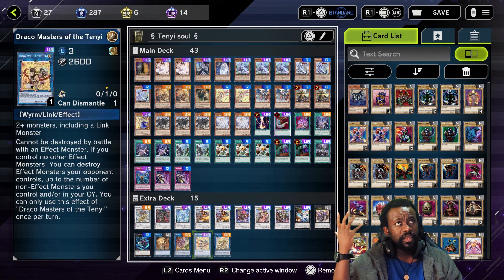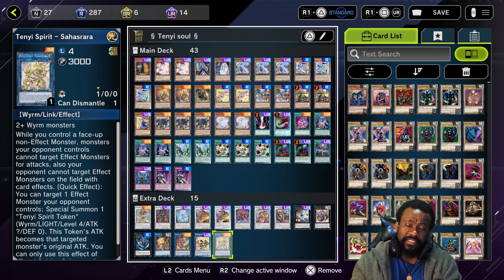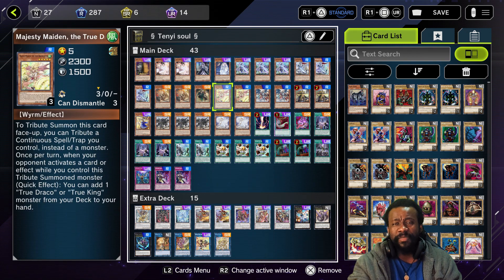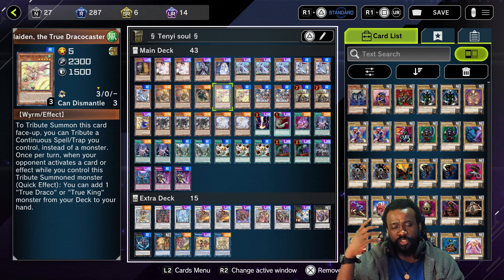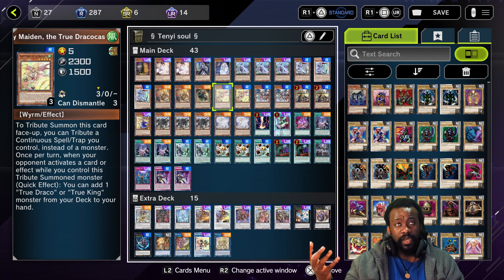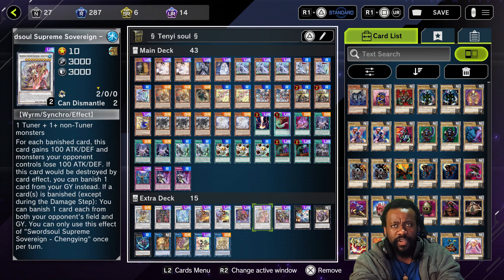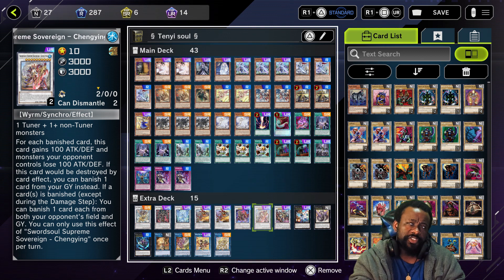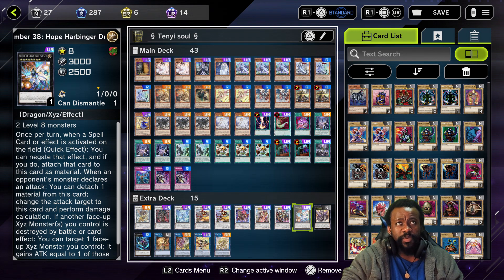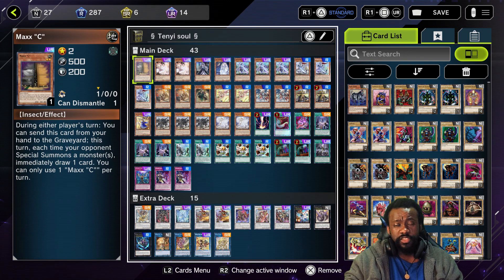I have a Swordsoul Sinister Sovereign for extra damage, one Number 39 Utopia Double Harbinger — which works really well if I get two Grandmasters I can go into Harbinger. I have Number 32 Shark Drake, subject to change, Nine-Lives Cat because I run Level 9s. Also Monk of the Tenyi, Shaman of the Tenyi, Draco Master of the Tenyi, and Tenyi Spirit Sahasrara — mainly because I run a lot of Swordsoul monsters and this deck is meant to control the board.